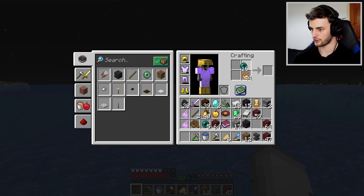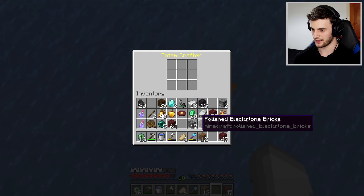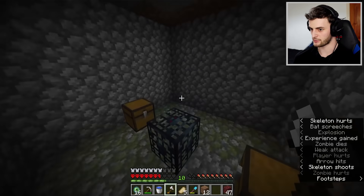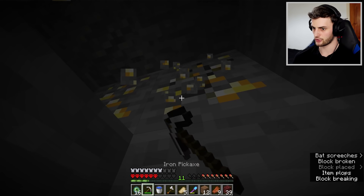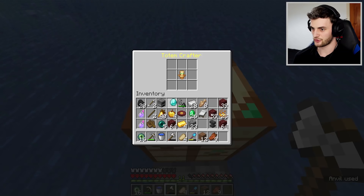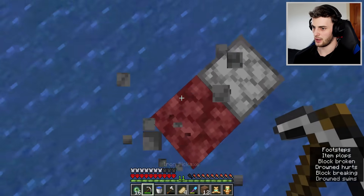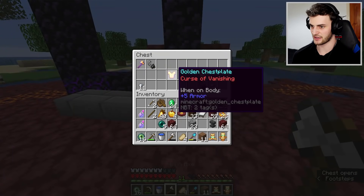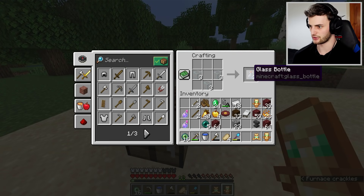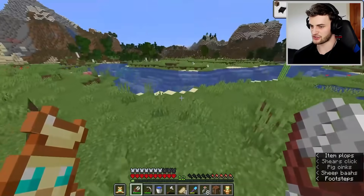Let's turn the blaze rods into blaze powder and create loads of eyes of ender. I realized I never used these resistance three potions, which are very powerful. Chuck down a totem and realize I have no gold - I'll be right back. Let's go to this mob spawner, get four golden apples, mine up this gold, quickly smelt it, take out some fish whilst I wait, and craft two more totems. One can be a dolphin totem - that looks so cute. The other totem is going to be a dragon one, but to create that we're going to need some dragon's breath.